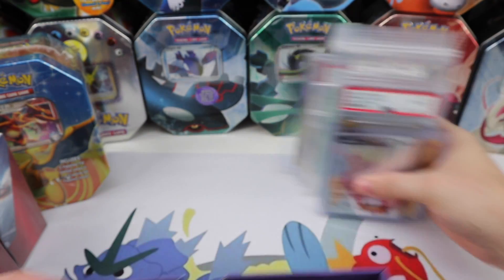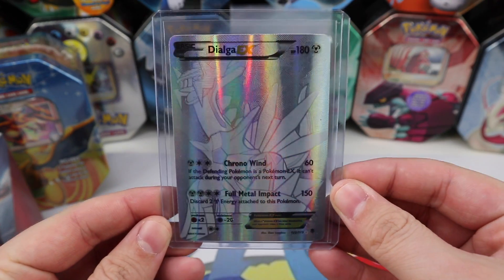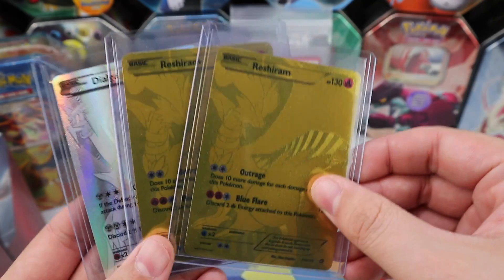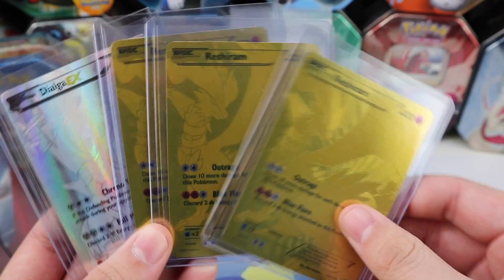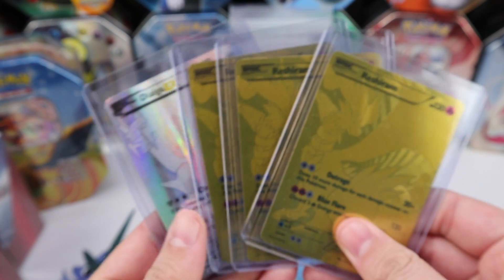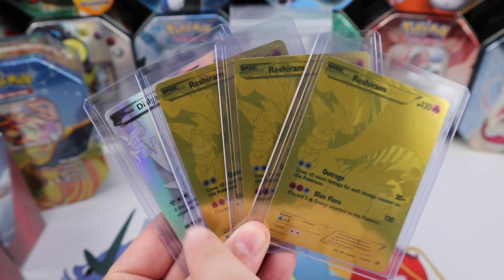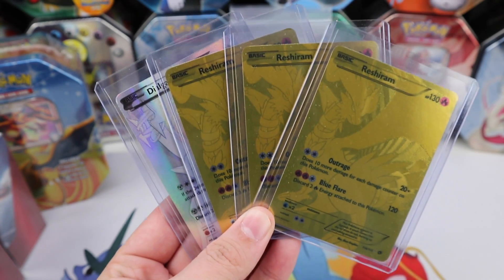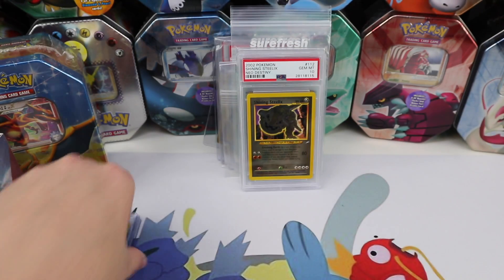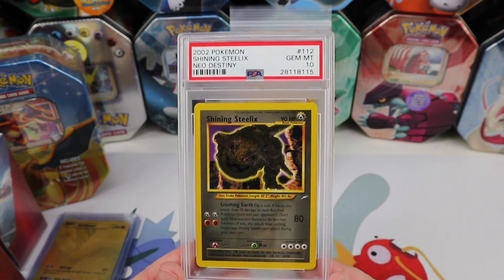First off, I picked up a Silver Dialga, a Gold Reshiram, and two more Gold Reshirams — this was one purchase on eBay. All four of these cards, the whole lot, was $70. That is a super good deal and they're all in good shape, so I'm very happy.